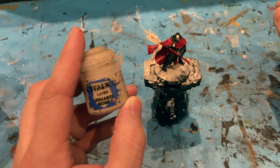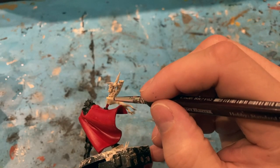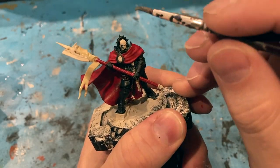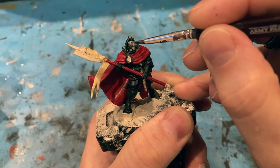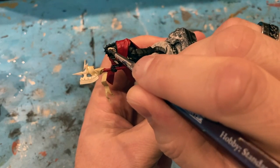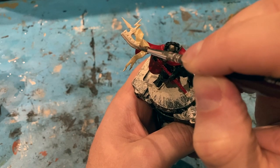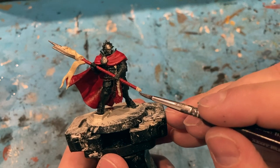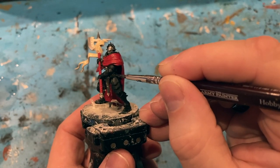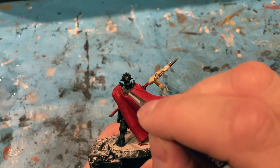The next color I'm going to use is Ushabti Bone — I'm going to use that for the hanging cloths on the halberd. Next color is Leadbelcher. With Leadbelcher I'm going to focus on a few areas: the face so I have a contrast on the mask against the black, the blade of the halberd, the sword, the edges of the top of the plate on his legs and on his wrist. For the collar I think a nice silver would look great there too.